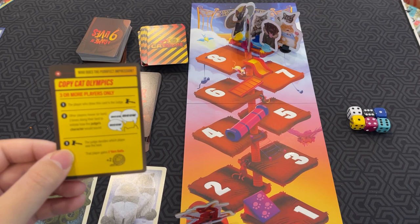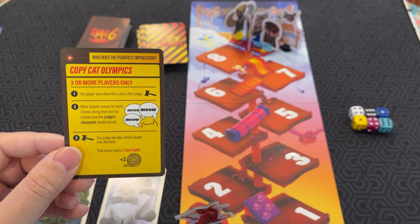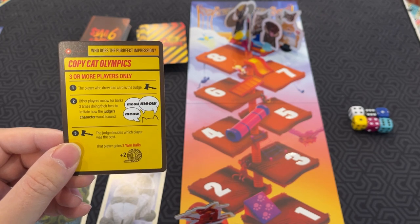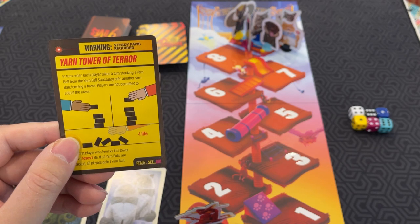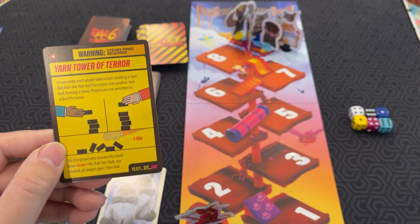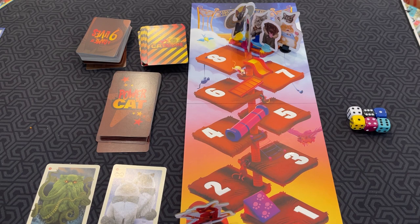Some other examples: Copycat Olympics, if you're playing with three or more players — the player who drew this card is the judge, other players meow or bark three times doing their best to imitate how the judge's character would sound, and the judge decides which player was the best; that player gains two yarn balls. Yarn Tower of Freedom — in turn order, each player takes a turn stacking a yarn ball from the Sanctuary onto another yarn ball, forming a tower; you cannot adjust it, and whoever knocks it down loses a life. As you can see, all these Catastrophe cards have little mini-games that vary wildly.